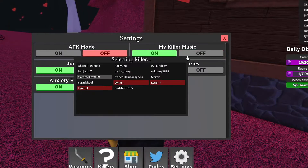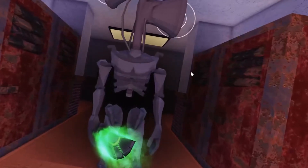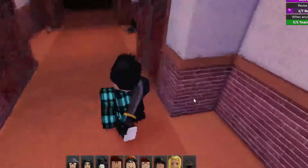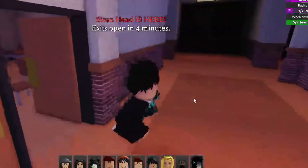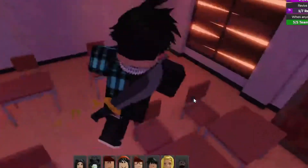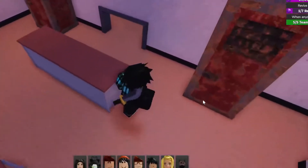My killer music — off. It's picking a person to go — selecting killer. So we gotta make sure we don't run into this person. Looks like they're Siren Head! That's a cool knife though. We are going to try and see if we can get some items, run around, and make sure we don't run into that killer — because I will be very terrified if we run into the killer. Siren Head is here, exits open in four minutes. We can hide in these lockers too, so that's pretty useful. We're just gonna check all the rooms here and see what we can find.